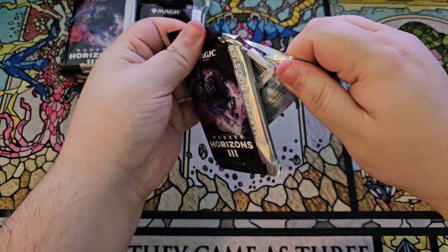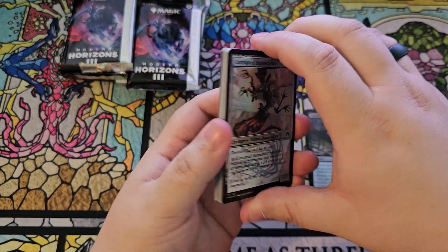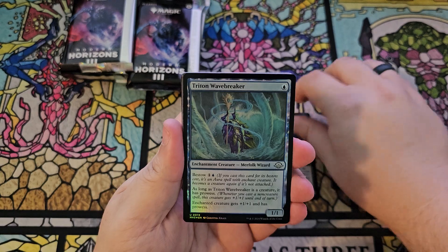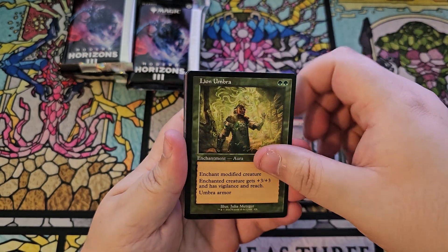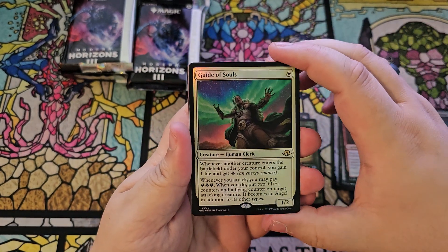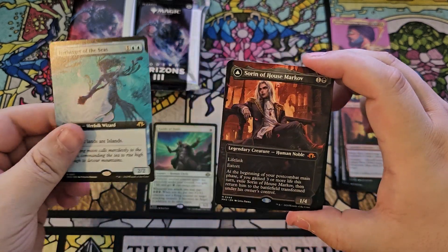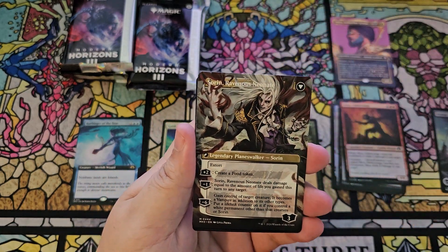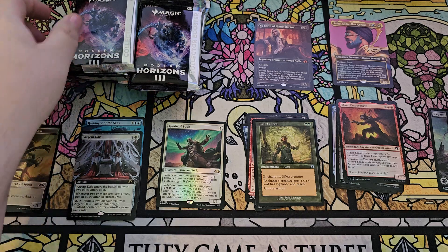Hard packs to open. We got Grave Dig, Corrupted Shapeshifter — not pringled yet. Landscape, Scourge, Ember Mage, Marionette Apprentice. Triton Wavebreaker, Pinnacle Monk — those full arts are so cool. Lion Umbra — that right there is beautiful. We got Guide of Souls, Satya Aetherflux Genius from the commander set. Harbinger of the Seas extended art mythic — Sorin of House Markov, first mythic, first pack!